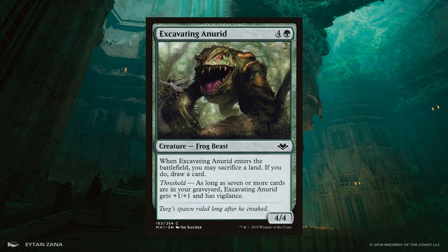Excavating Anurid is a 4/4 green creature for 5 mana. When it comes into play, you may sacrifice a land and draw a card. So long as you have Threshold — and you almost always do by this point — it upgrades to a 5/5 with Vigilance. Having a big beater at your top end that cantrips is pretty nice in this deck.